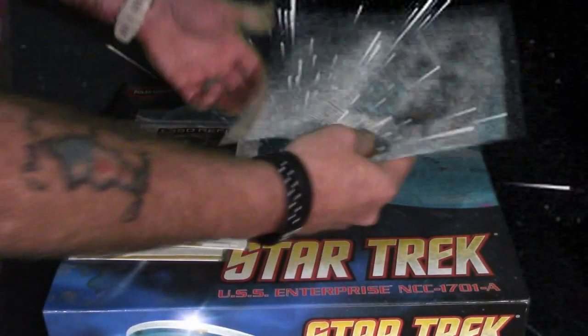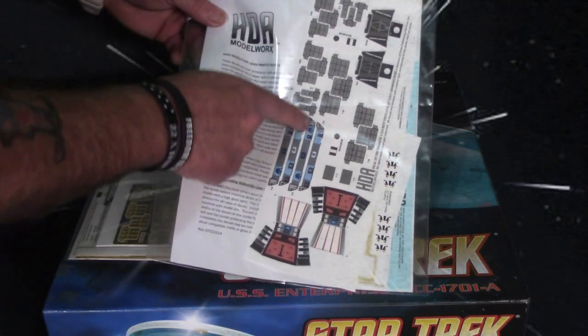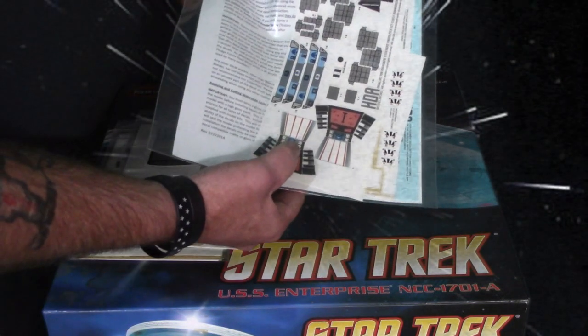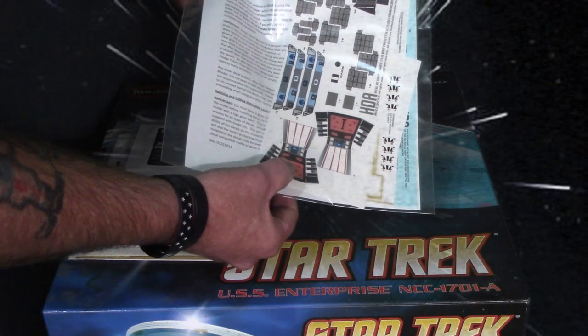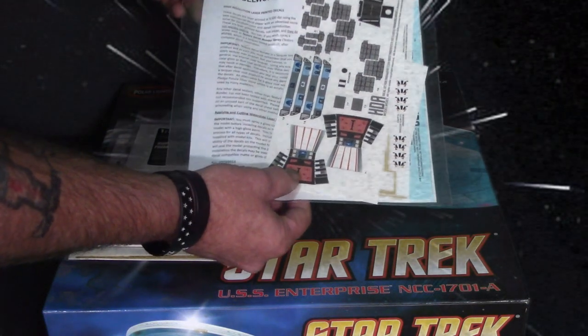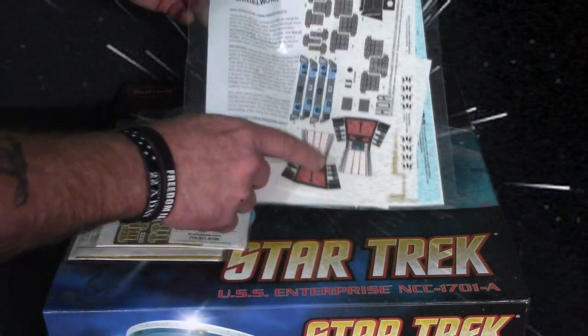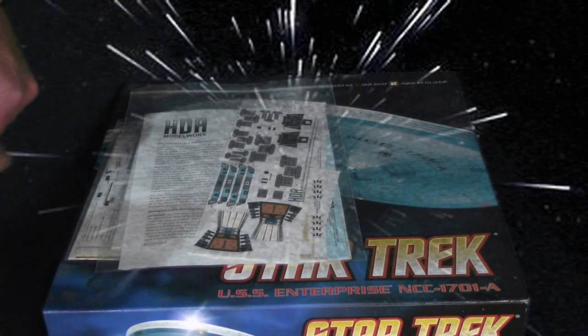I also bought from HDA Model Works his decals to go with that — not only for the shuttle but also for the crew rec room. I do have this so I can use his decals with some of these, so yay.